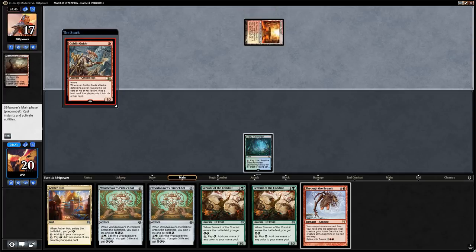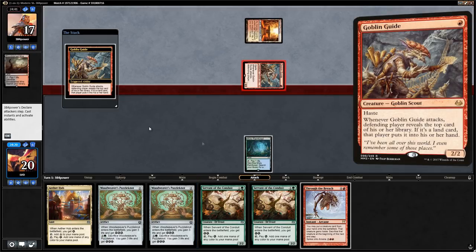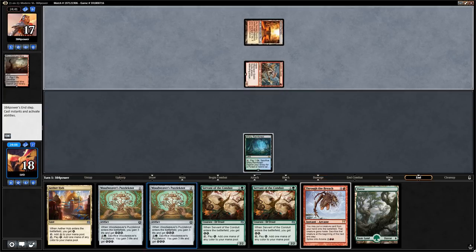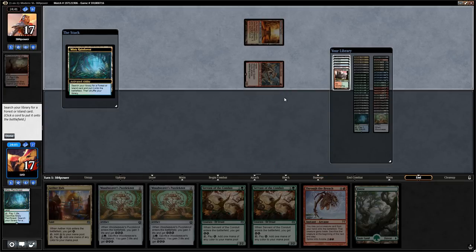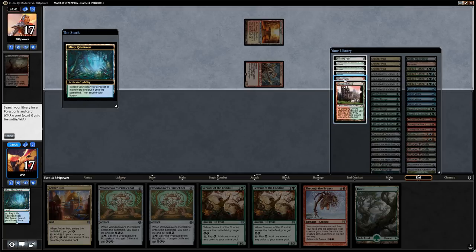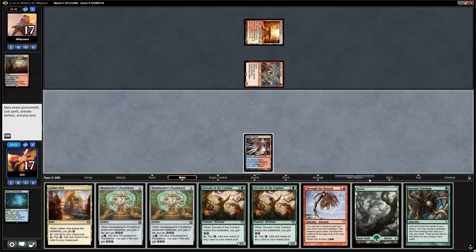We play the Misty Rainforest and our opponent has a Goblin Guide, so they're on a burn deck. We'll let the trigger happen since we don't mind drawing a land — and we find Forest on top, which is nice. We have two copies of Woodweaver's Puzzleknot in hand, which is going to work out nicely against burn. After picking up the basic Forest, we get a tapped Steam Vents and find an Ancient Stirrings. I think we just run out the Servant of the Conduit first since we don't mind trading it for the Goblin Guide.